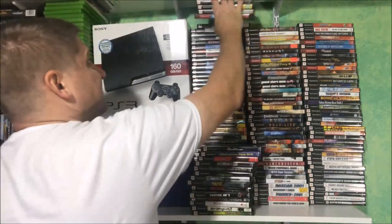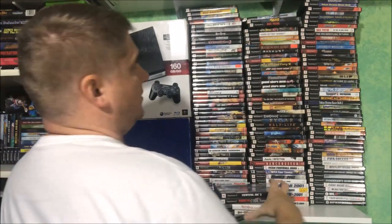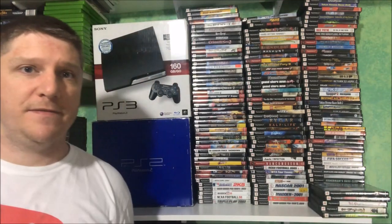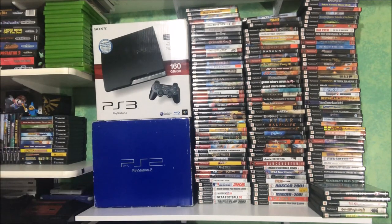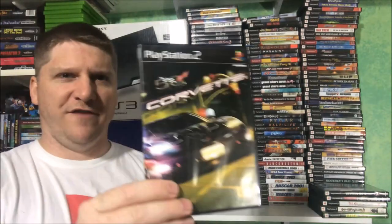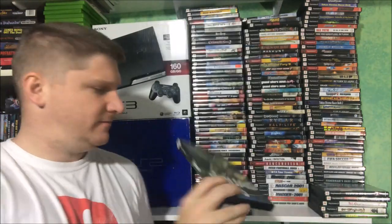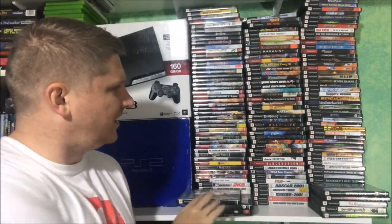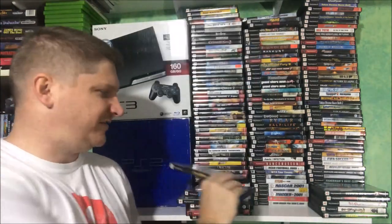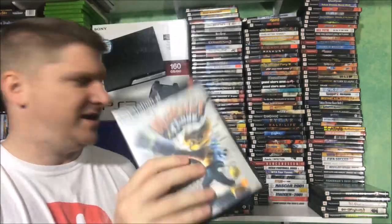We are stacking them up, getting to the top. We'll just start a new row right over here. Corvette, Devil May Cry, X Squad, Hidden Invasion — we actually have two copies of Hidden Invasion, I'll sort that out later. Taito Legends. Prince of Persia The Sands of Time — one of my newly found favorite franchises. Ratchet and Clank — the PS4 version is amazing, I'm gonna set this aside, we'll play that later.